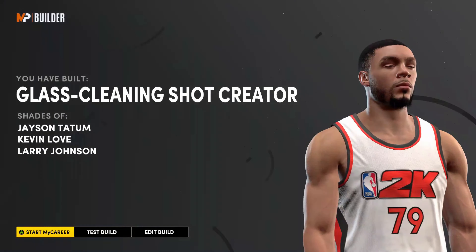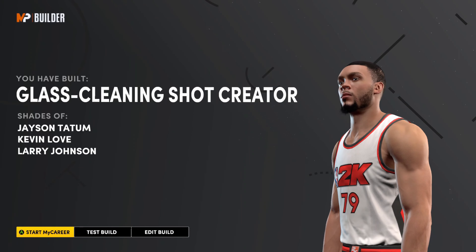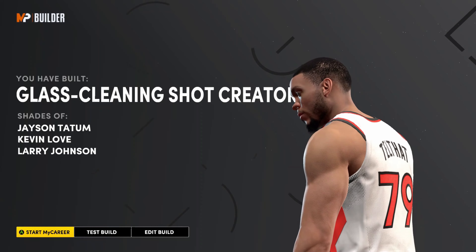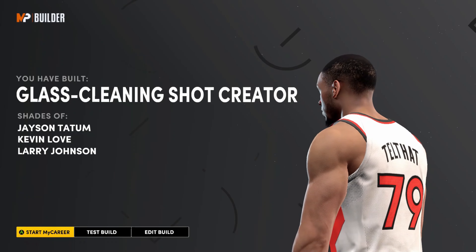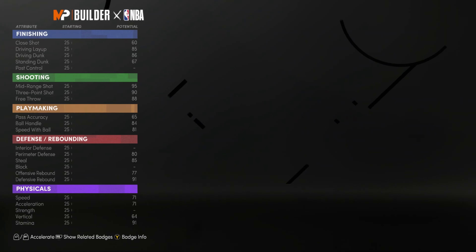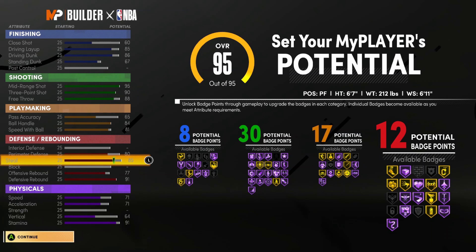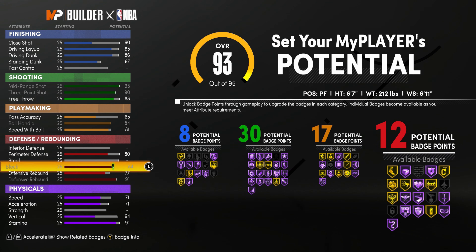When I'm creating my builds and I come across a rare name, I always try to create — especially if it's going to be a personal build that I use — I'm always going to try to show y'all the most badges you can get out of it. But I don't need 84, I don't need a lot of badges to do my thing. I always try to fit a build that actually fits my playing style.